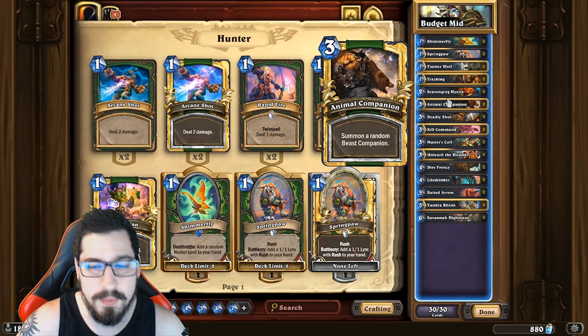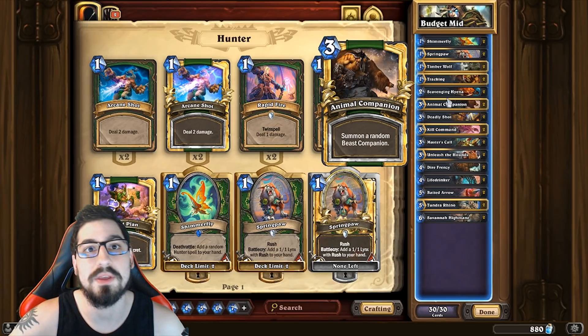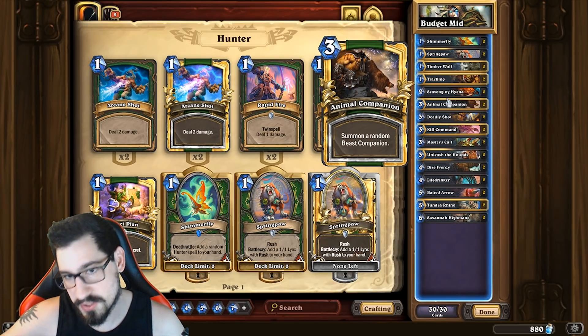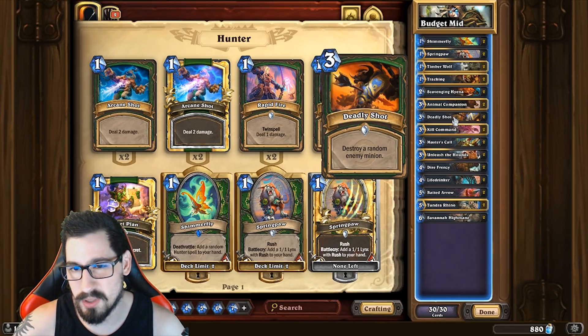Animal Companion has been the bread and butter of mid-range hunter for a long time. All the beasts it can give are good — some you want in certain situations more than others. It's obviously a really good card. Deadly Shot is our removal in the deck. Normally we don't like Kill Commanding our opponent's minions — if we have to we will — but Kill Commands go face. Deadly Shots kill big taunts, and that's the way it always works.